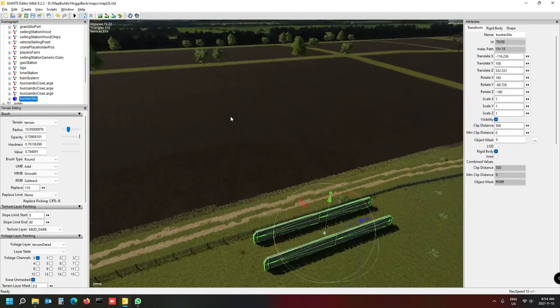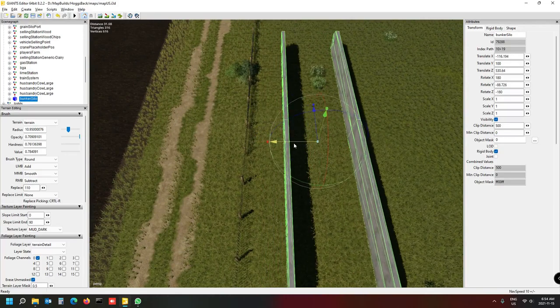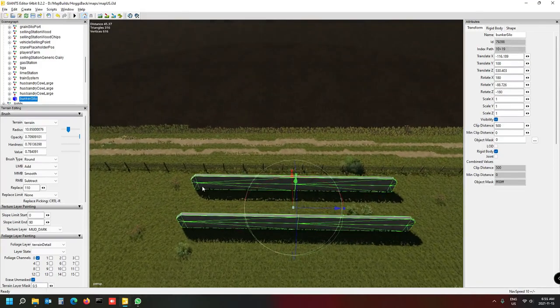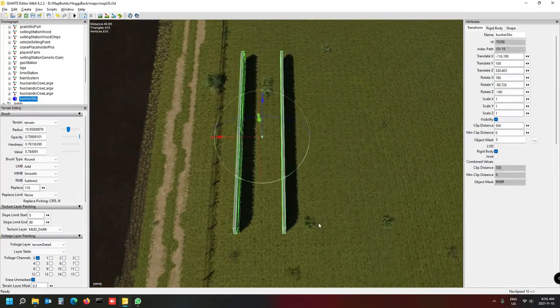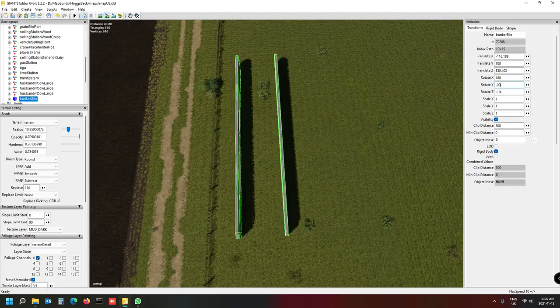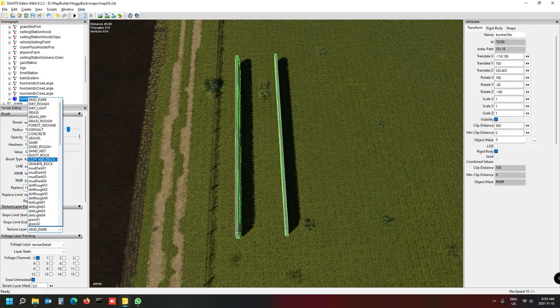Rotate it and get the right spot to put it nicely. We're going to go close to the fence, and I'm going to leave a bit of a gap so I can go through there with a mower and tractor in case I want to mow behind it. So that is now placed. The next step is to work on 90 degrees rotation - that's the best way. If you keep things at 90, 180 degrees rotation, it will make the following step very easy.